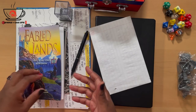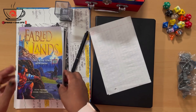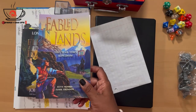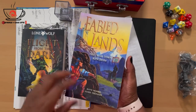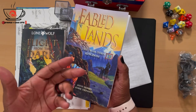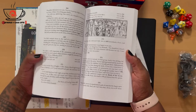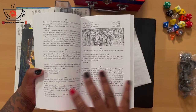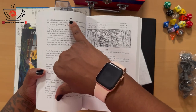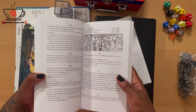Before we get started, I just wanted to show you guys another way that I play solo RPG - books strictly made for solo play. Fabled Lands is a fantastic book so far, and it has a series of books. It's really cool - you have your rules, your character creation, and everything you need to start your journey. You just make a choice, and the choice tells you what number to go to. It gives you options. It's pretty cool.